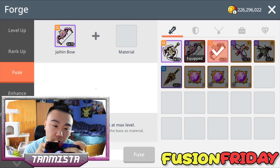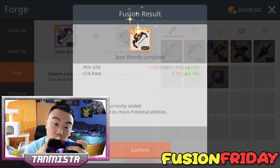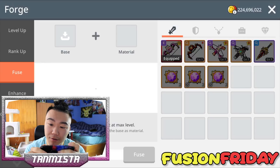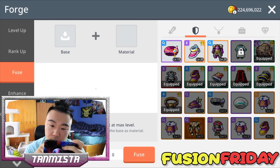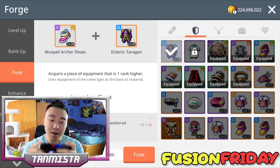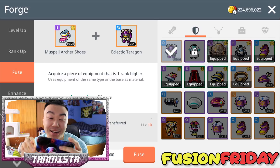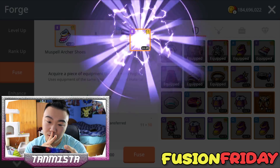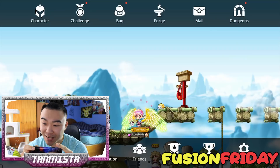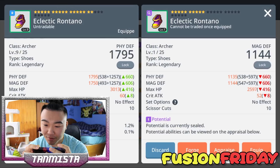Let's finish this strong with a bow. Jane bow — let me give that Jane bow too as well. Oh, we got Eye Pose but with unique potential — not bad. Now we're going to go for our legendary fuse. Let's see if we can get our legendary emblem. I mean, I already got an emblem today — super excited about that. But I've never gotten a legendary emblem before. Number one out of two. Eclectic Rontano epic potential — that's lit! That is a decent amount of profit right there. Beautiful fuses.